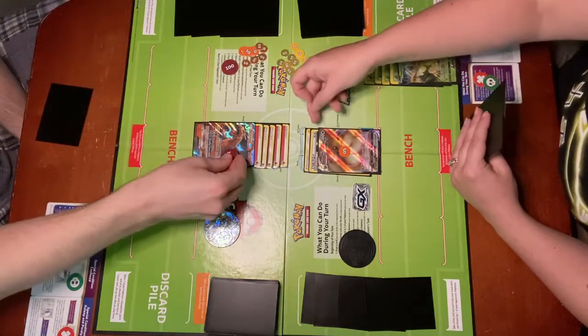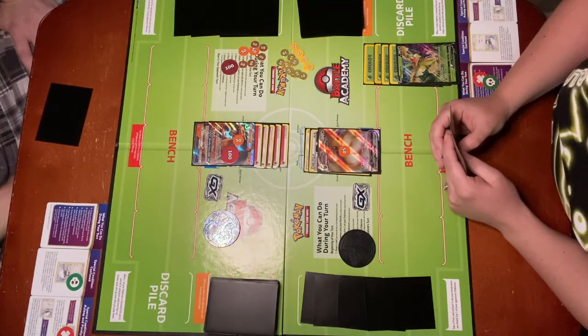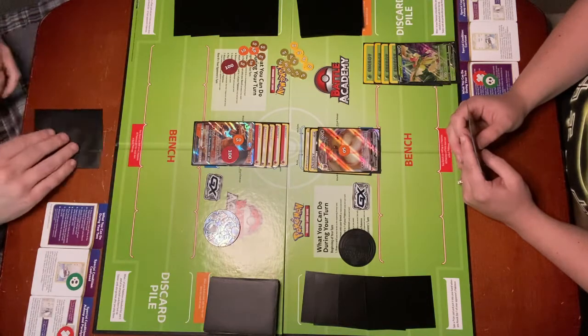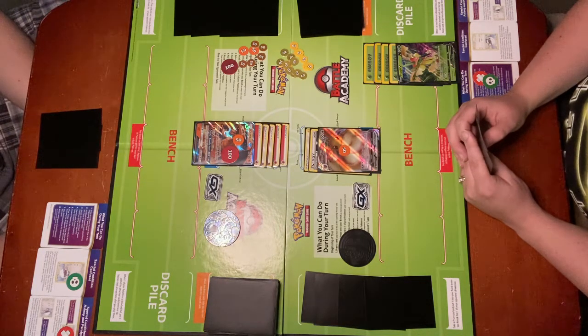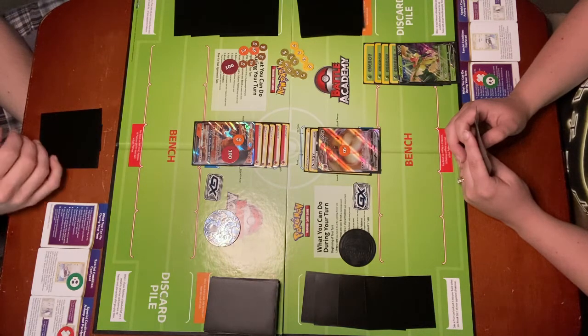GMAX Cuddle takes three colorless energy, and I have the required energy attached. It does 150 damage. During your opponent's next turn, if the defending Pokémon tries to attack, your opponent flips a coin — if Tails, that attack doesn't happen. So I've attacked and now it's Neal's turn. I'm going to demonstrate with my rulebox Pokémon, Charizard GX, that when I use a GX attack, I can only use it once per game, and we'll see what happens when Eevee VMAX is knocked out.